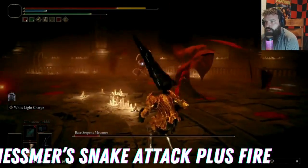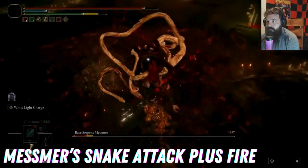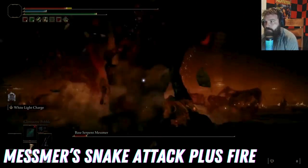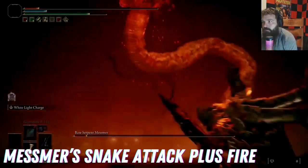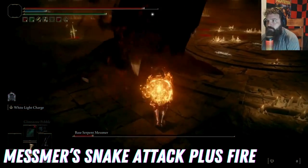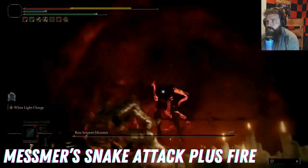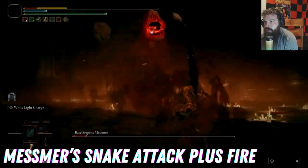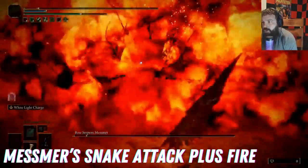The worst attack is when his goo puddle starts and you're too close — you'll take big burst damage, then he hits with all three snakes, with the final one causing a ground fire AOE. Make sure that if you notice this starting, you back away from Mesmer or block it. Most importantly, make sure you dodge that final snake that hits the ground, because it caused several deaths right before killing Mesmer. It is the worst attack of all of them.